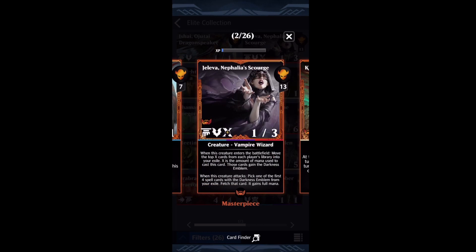If you're unfamiliar with Jaleva, it's a 13-mana 1/3 with Flying and stored mana of up to 6. When this creature enters the battlefield, you move the top X cards from each player's library into your Exile, where X is the amount of mana used to cast it, and all those cards gain the Darkness Emblem. Without stored mana that's 26 cards; with full 19 mana it's 38. When it attacks, you pick one of the first four spell cards with a Darkness Emblem from your Exile, fetch it, and give it full mana.